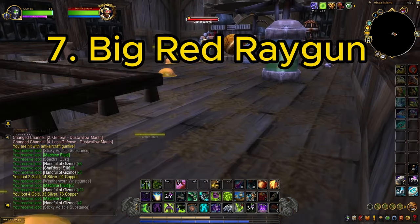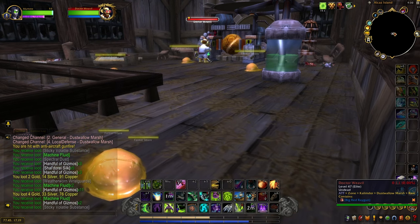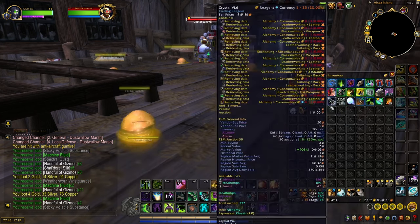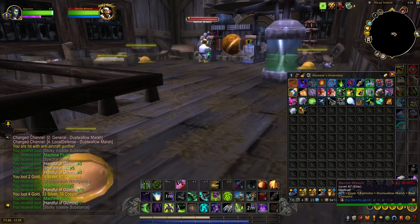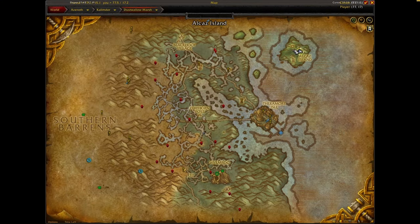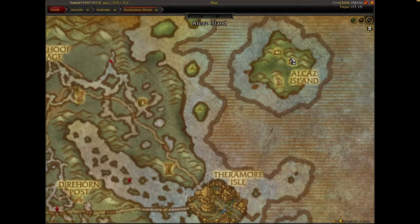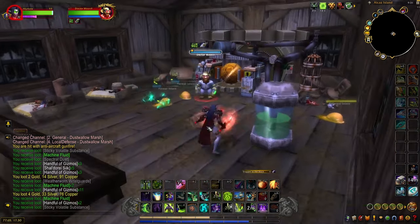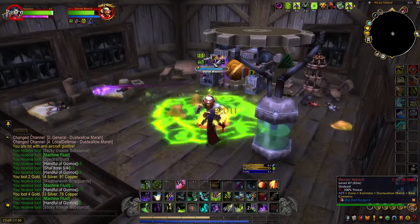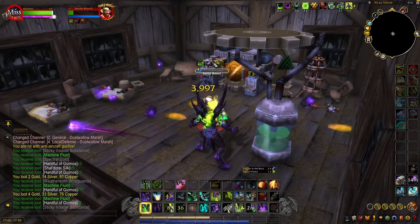Coming in at number seven is Dr. Weevil — a pretty popular log-in, log-out farm for alts. We're farming for the toy the Big Red Raygun. Head over to Theramore on Alkaz Island. There's a rare spawn inside the main hut with about an eight-minute respawn timer. He's pretty easy to kill, and you have a three percent chance to get the toy.